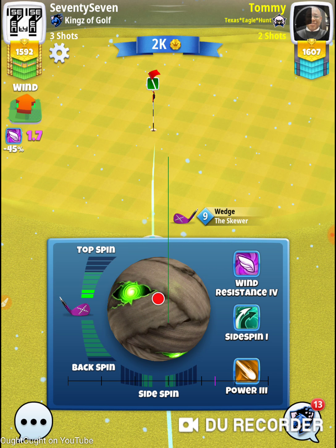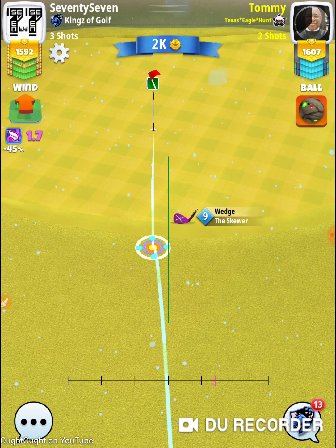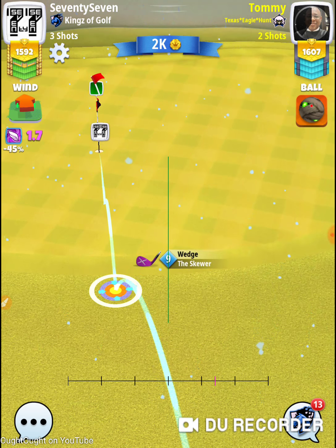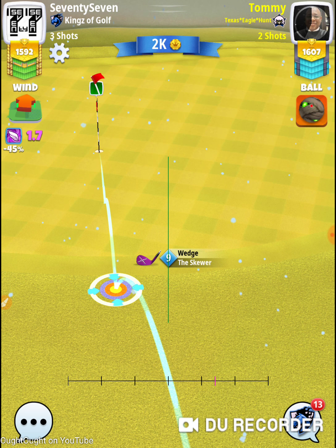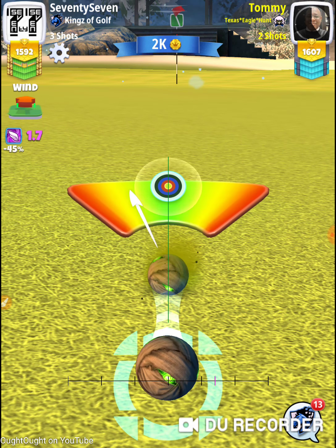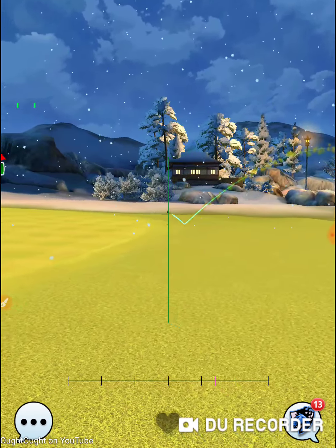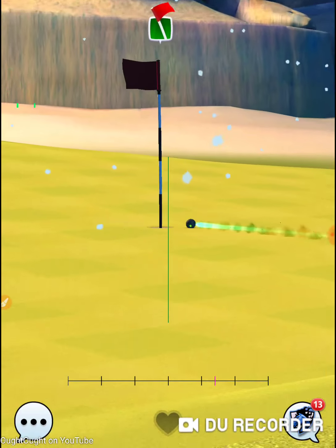Three power, four wind — those Mummy Balls are really good balls. Kingmaker X's are great balls too. Those three-power, four-power, three-power low-wind balls — anything that cuts down the wind — are good in the hole.